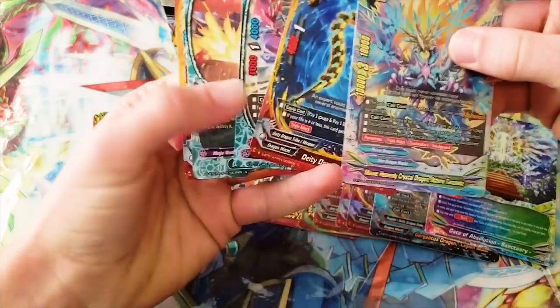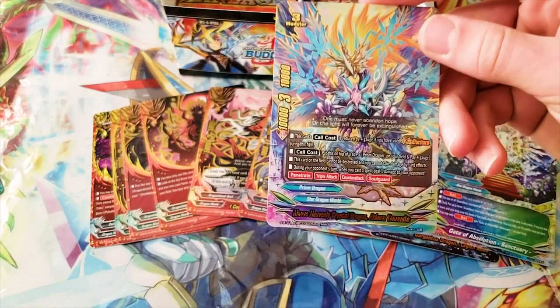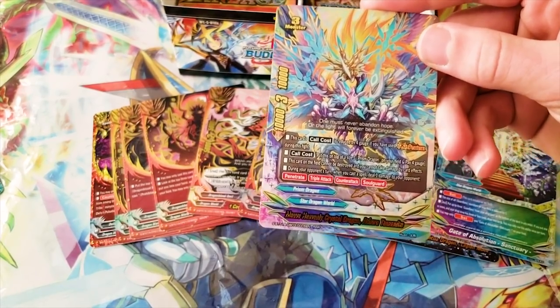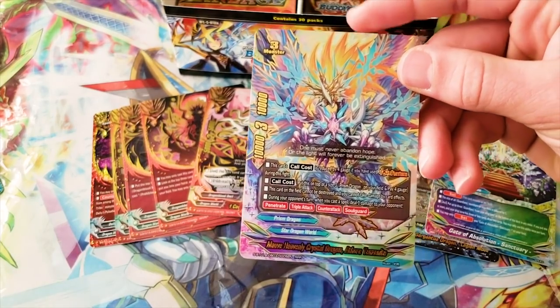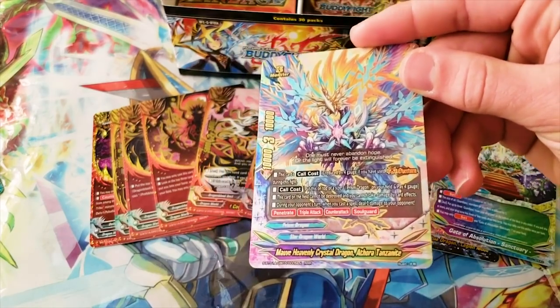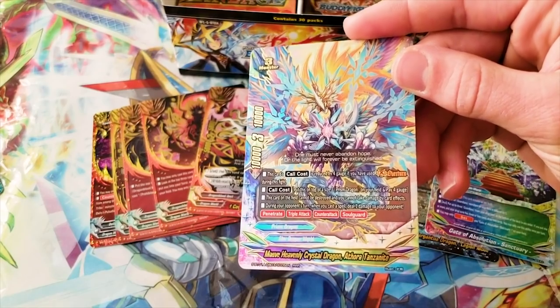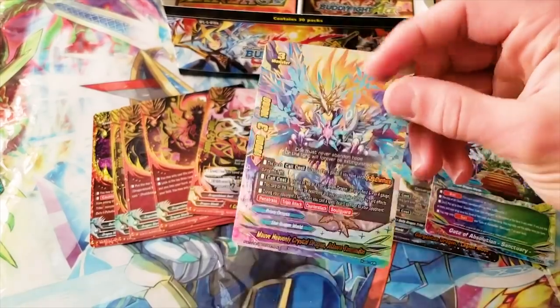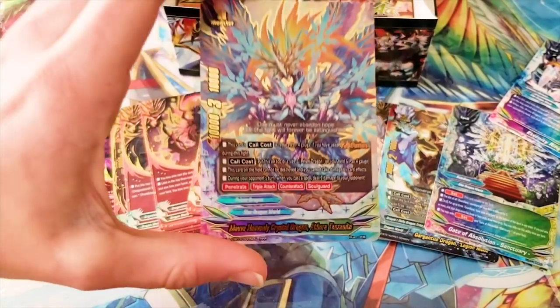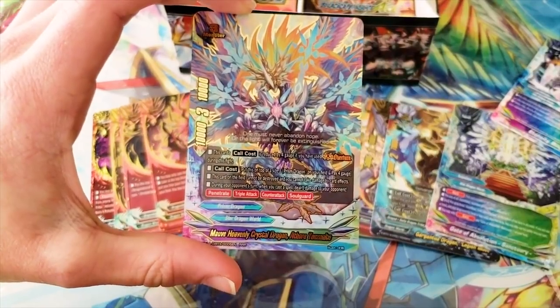Maw of Heavenly Crystal Dragon — Athora Tanzanite. It is a 10-3-10, so it's Athora's highest stats. This card's call cost is reduced by four gauge if you've used Overturn during this fight. Call cost: put this on top of a size three Prism Dragon on your field and pay four gauge — so if you already used Overturn, you just put it on top of a size three. If that size three has Heavenly Ring in soul, that stays. This card on the field cannot be destroyed, and you cannot take damage by card effects — typical Athora. During your opponent's turn when you cast a spell, deal one damage to your opponent. It has Penetrate, Triple Attack, Counterattack, and Soul Guard.